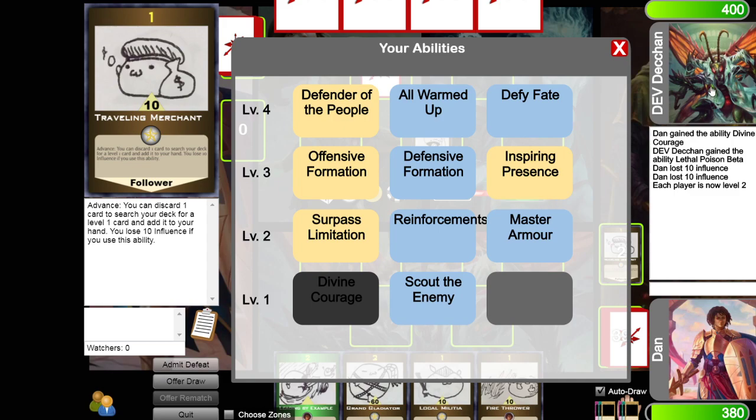Now that he's ended his turn, we've both had a turn at level 1, so each player is now level 2. I get to pick one of these level 2 abilities. I can't ever use Scout the Enemy because I've picked Divine Courage as my level 1 ability for this match.